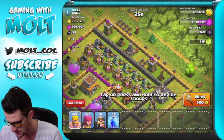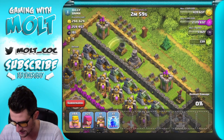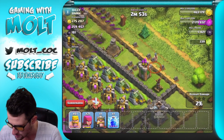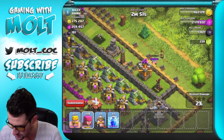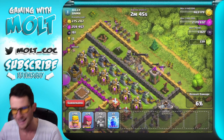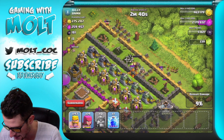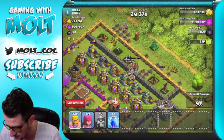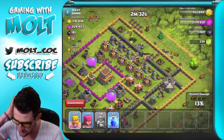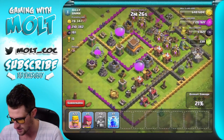Look at this — can we get in there? That's the question. Let's go ahead and take out this mortar right here, drop down a couple of barbarians up there and a whole bunch of archers. Let's go ahead and use our king — we'll drop him right in here and take this guy out. Then we're gonna get in here, and look at this — this is amazing to find right after that awesome raid that we just had. Go ahead and spam them out so they get in here and spread out.